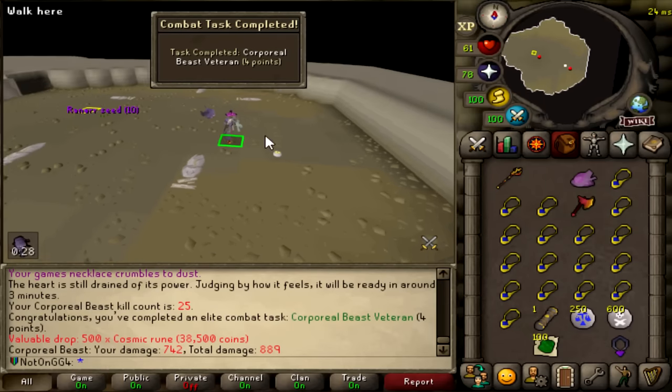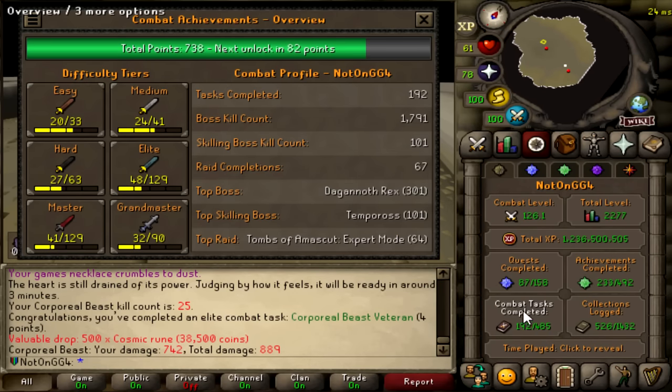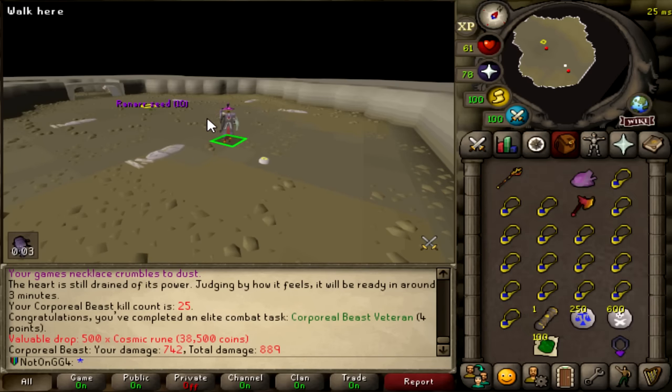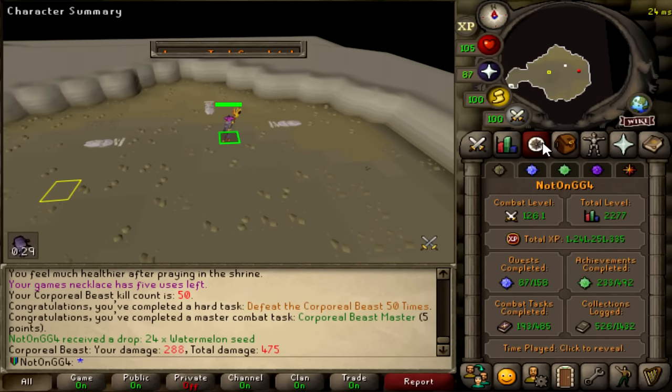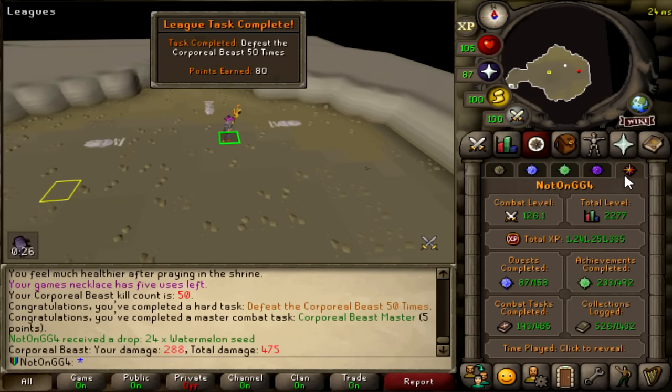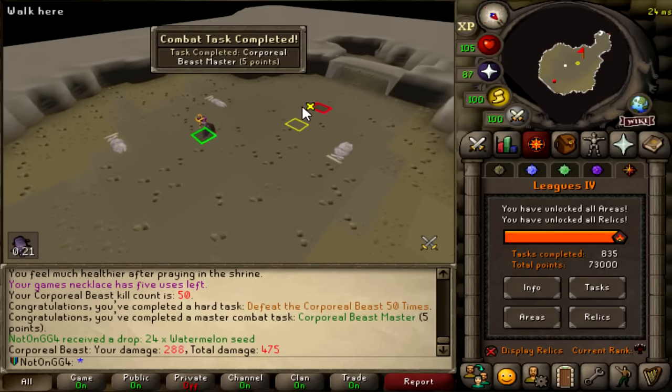That is an elite combat task - Corporeal Beast Veteran. I don't actually think it does much for me because I need 8 more tasks to get 200 CAs for 200 points. And I need to get to 800 total CA points for 200 points, and 820 for 400 points. But I've done the math - I can't get to 200 CAs, I can only get to around 196. And I can't get to 800 or 820 points either, I can only get to around 780 maximum. So it's kind of a wrap. And that is 50 KC here at Corporeal Beast. Watermelon seeds, nothing yet - 73,000 points.